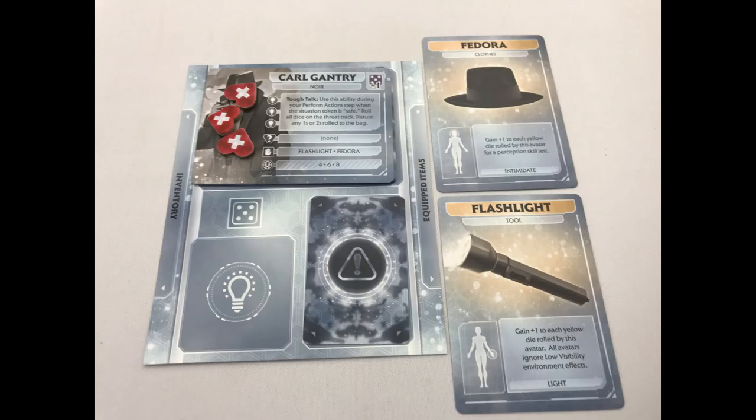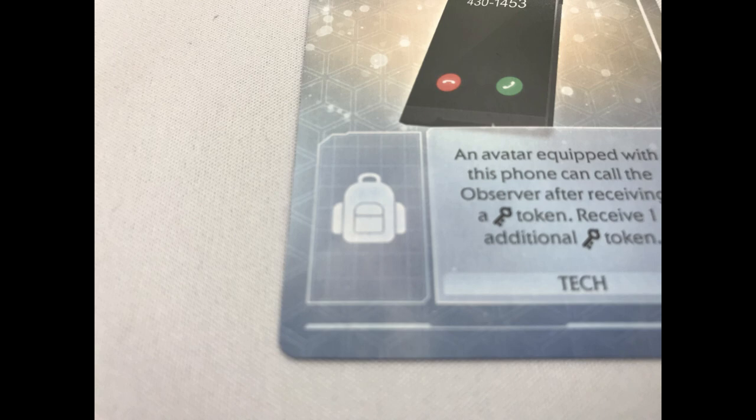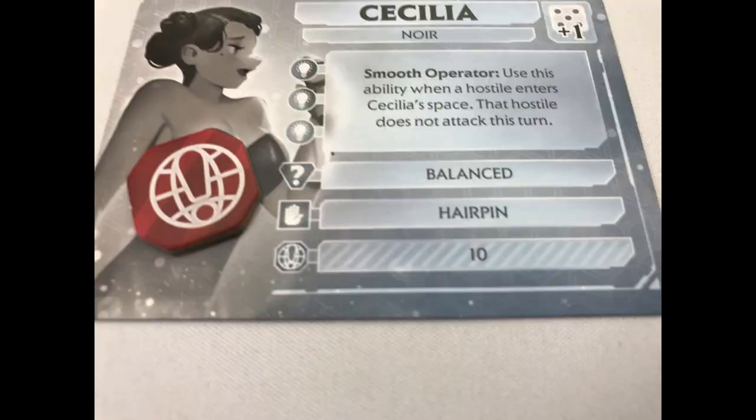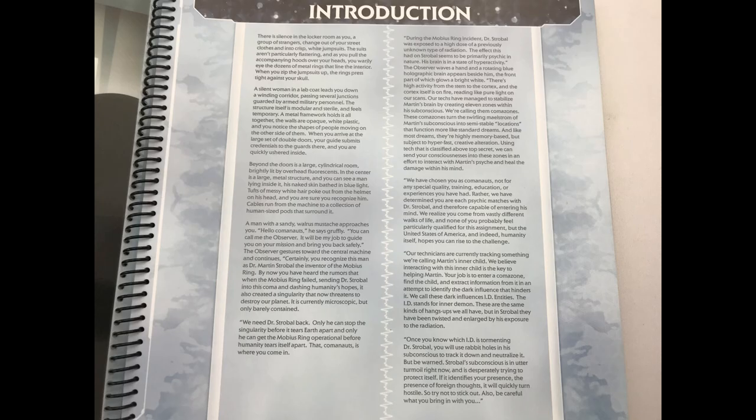Collect the starting avatar standee and starting items — for example, Carl Gantry starts with a flashlight and a fedora. Characters have five slots: head, body, two hands, and a spot for an accessory. An accessory can also be held in one of the hands. There are also two inventory slots for unequipped items on the other side of the player board. If your starting coma zone is listed as suspicious on the player card, add a suspicious token to the player card — for example, Cecilia is suspicious in coma zone number 10. This can affect how that character is treated in that coma zone. Choose a random start player and give them the bookmark.